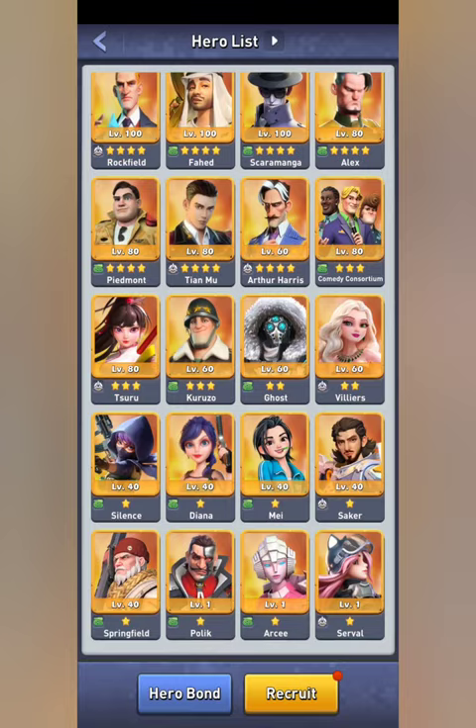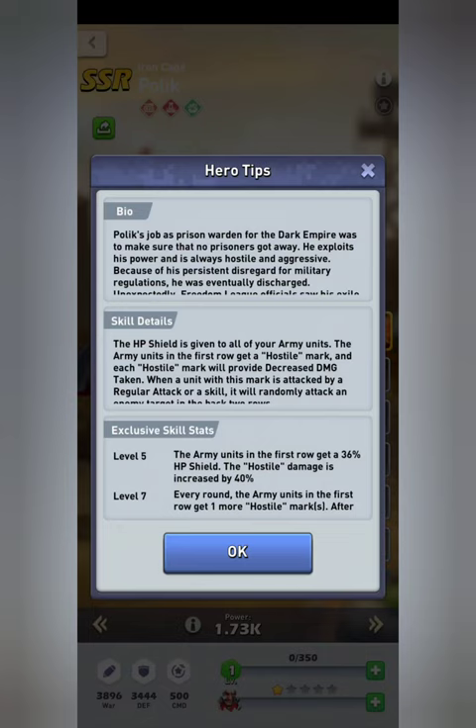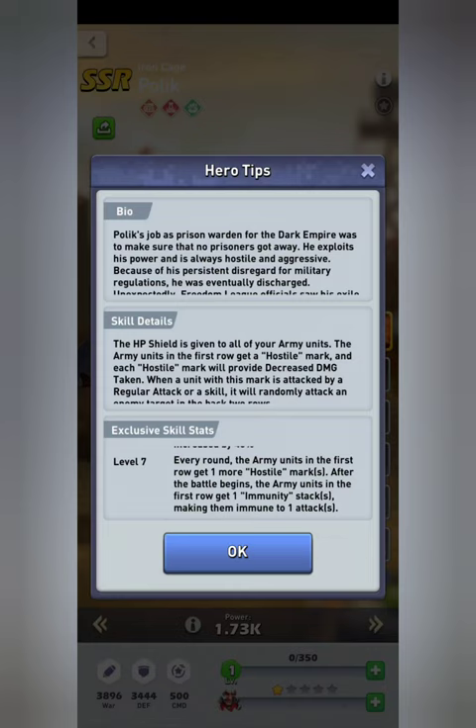I just realized I didn't tell you about his exclusive skill, so let me explain that quickly. His exclusive skill at level three increases the attack by 30% of all units. At level five, the first row army units get a 36 HP shield and the hostile damage is increased by 40 — so it'd be 140 — and I'm going to guess that also adds another 36 HP shield making it 72, but I might be wrong on that. Please, once you get a level five skill, put it in the comments for everybody to see. Then every round the army units in the first row get one more hostile mark, meaning an additional 10% damage decrease, and the army units in the first row get one immunity stack.